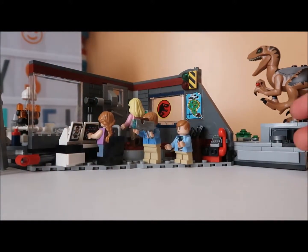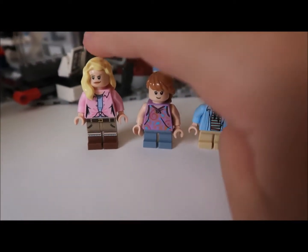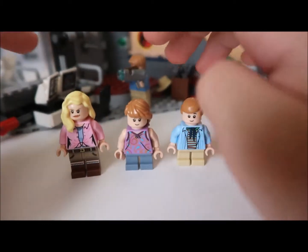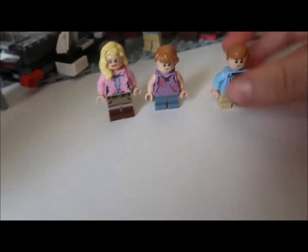This is the finished product. Anyways, here's all the characters. Here's Tim Murphy. Lex Murphy. And Ellie Sattler. They're on their happy faces. He has his scared face.